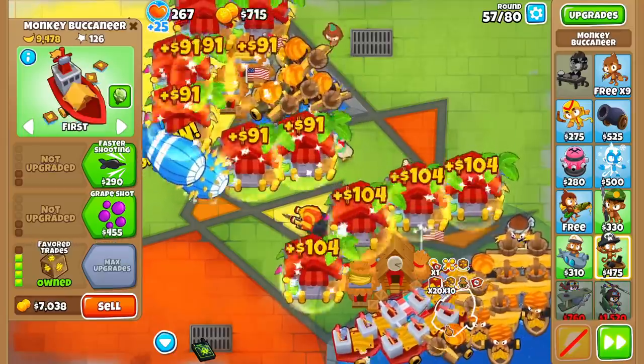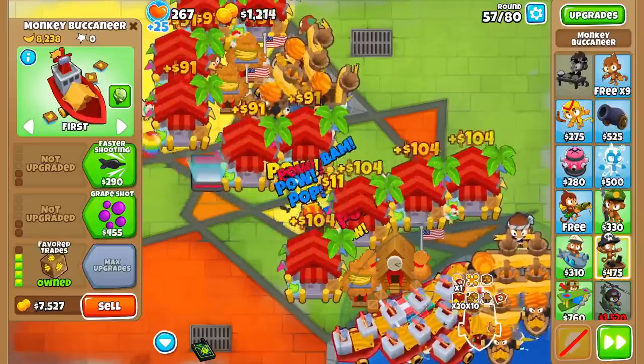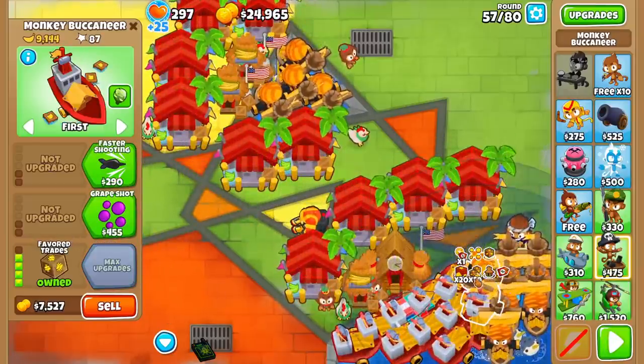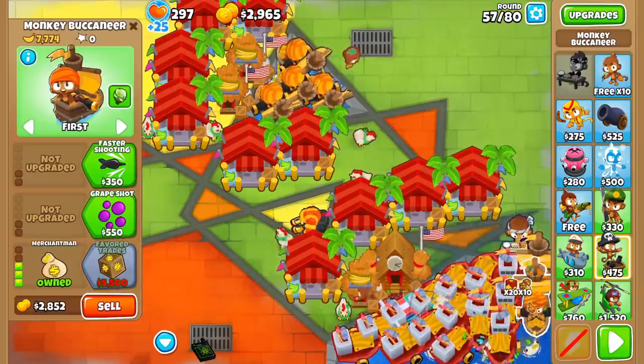Once our Central Markets are down and our Bucs are making a boatload of money every round, we will go and upgrade all the Merchant Men inside the Monkey City's range to 004 Favored Trades. If you are on a map with more water, you can get down more Merchant Men; otherwise, just upgrade the remaining Merchant Men to 004 Favored Trades.